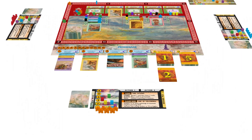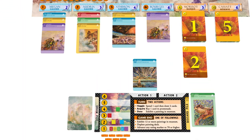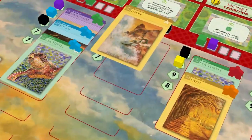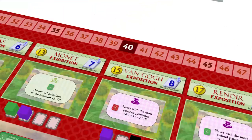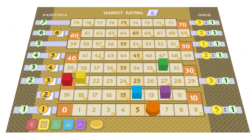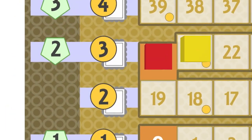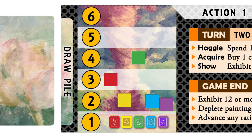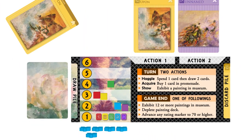You take on the role as art dealer. Buy painting cards at the local galleries. When you're ready, you can fund the museum exhibit where a painting is desired. Each time a painting is bought or sent to be displayed, its rating increases. When it passes a certain point on the track, a genre painting will become more valuable immediately, so you can spend to buy and exhibit more expensive paintings.